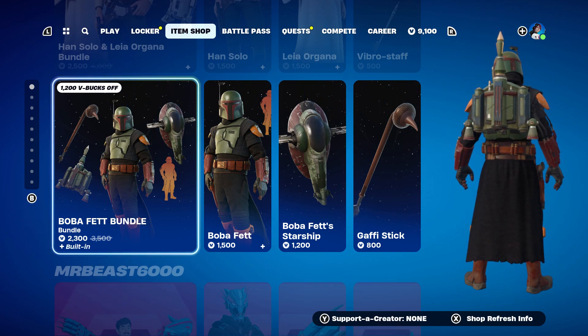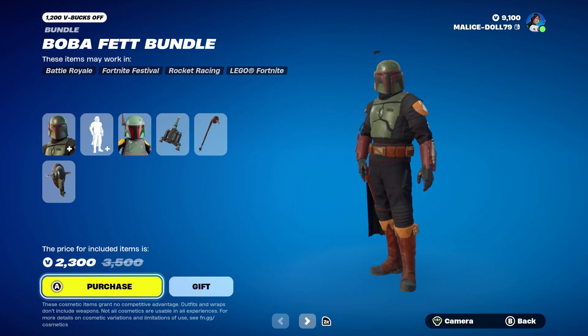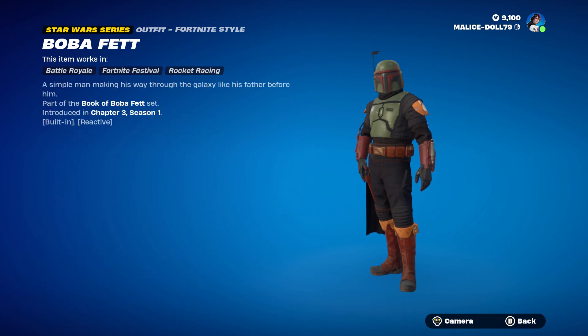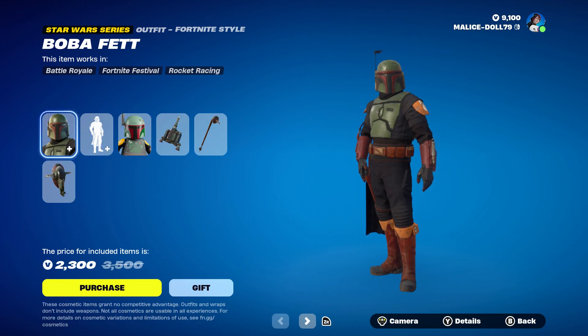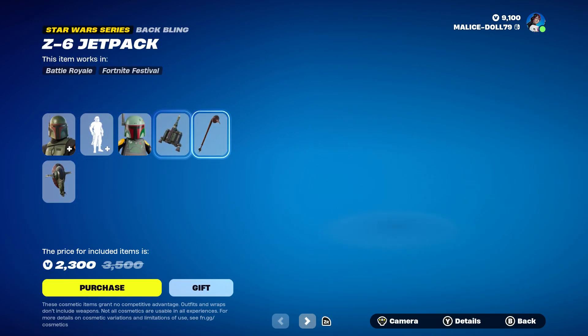All right, so here goes the rest of my V-Bucks for the weekend. Let's buy the Boba Fett bundle. He has a different skin — I want to see it. Anyways, we'll buy everything and check it out after.